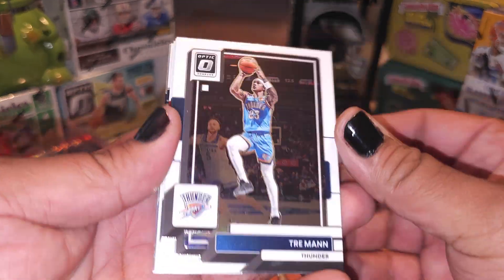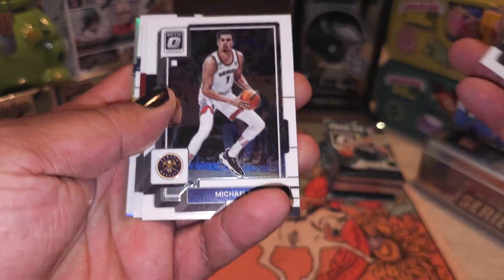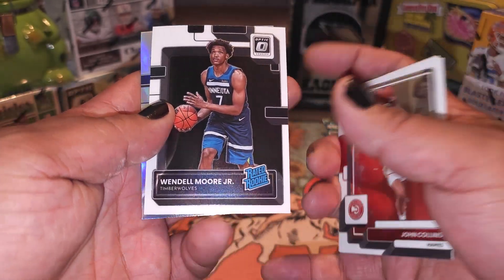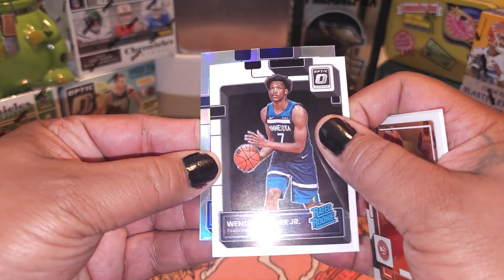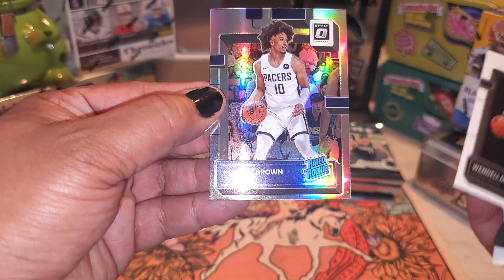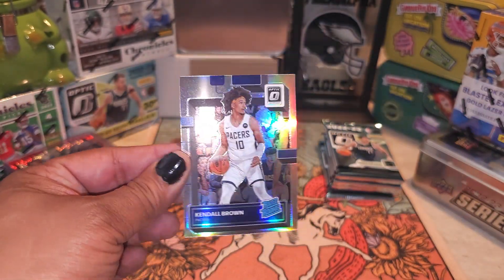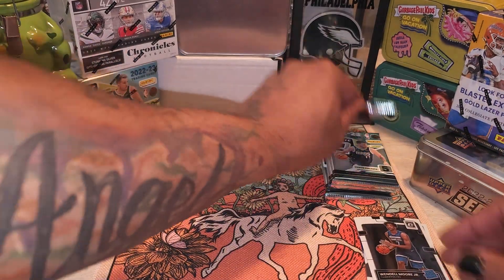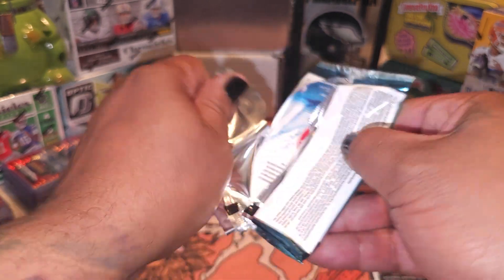We got a silver in the back. Trey Man, Michael Porter Jr., John Collins, Wendell Moore Jr. on a rookie, and Kendall Brown on the rated rookie silver parallel right there. Put that over here on this side. All right, on to the next.